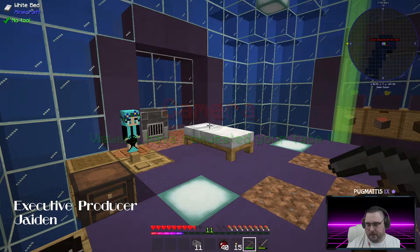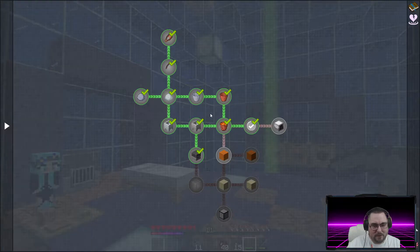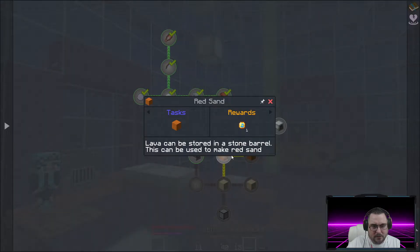Oh, camera — yes, thank you, dude. That is a cool command, very cool. So ceramics — we were on ceramics yesterday. Red sand, that was it. So lava can be stored in a stone barrel, and this can be used to make red sand.